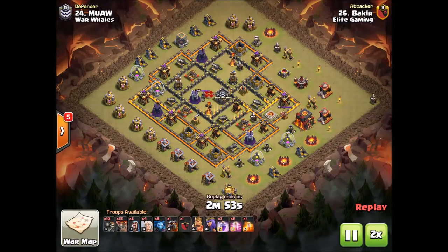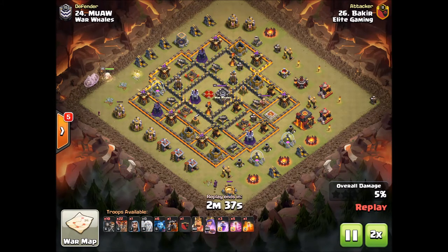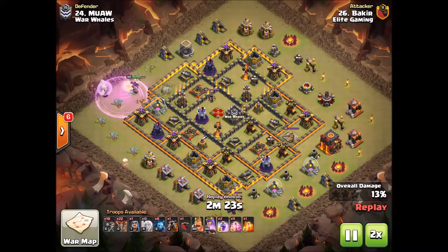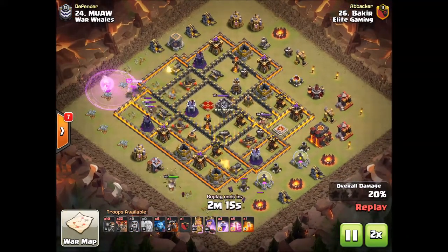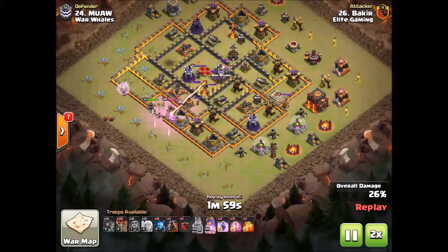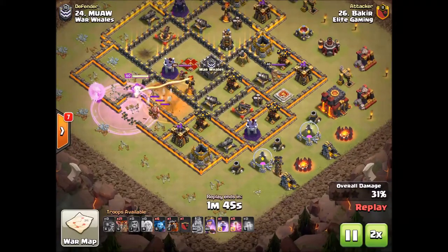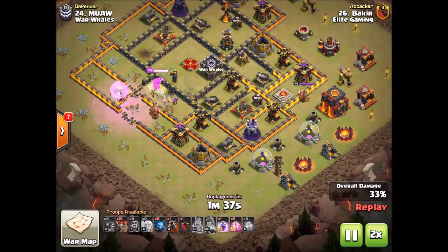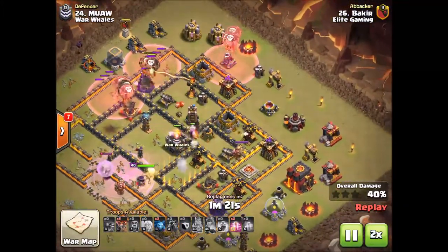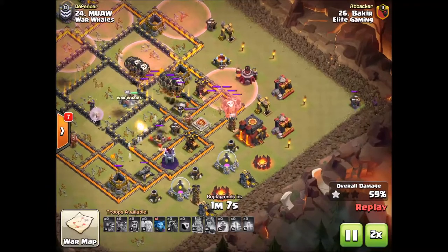Bakir got a six-pack and he's going to be doing a queen walk lalo type of attack — that is his specialty. He usually ends up getting at least a three-star in almost every single war. King goes in, then check out this crazy charge: a balloon goes in, then the inferno targets the queen. He waits a bit, sends in the queen ability to get the queen away from the single inferno, the queen takes care of the enemy queen, the inferno goes down, and the queen stays alive charging the single inferno.